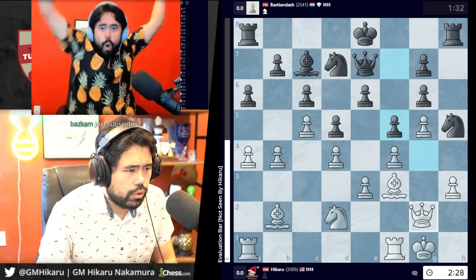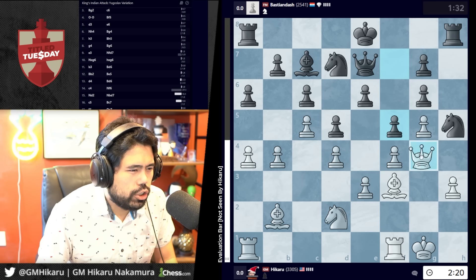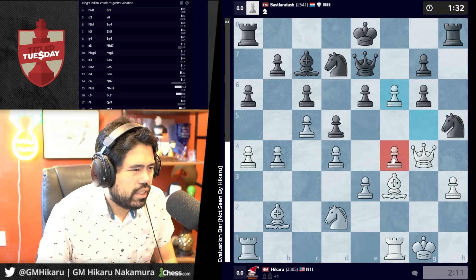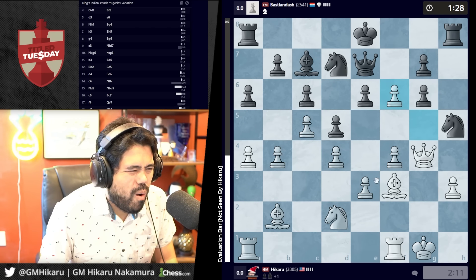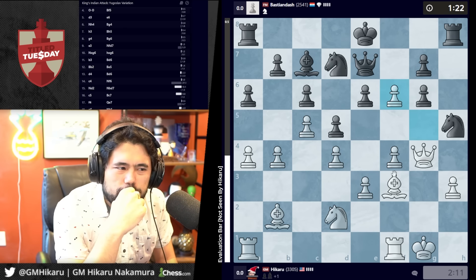If he castles I can always just go queen h4 and take. Also bishop e2. Okay, he goes f5. Oh shoot, did I blunder? I might have made a slight mistake — if I go queen g2, there's bishop f4 which I missed. Queen h4, castles. I think I have to take and I didn't really want to do this. My position is good, just don't know if it's great. Bishop f3 was such a bad move.